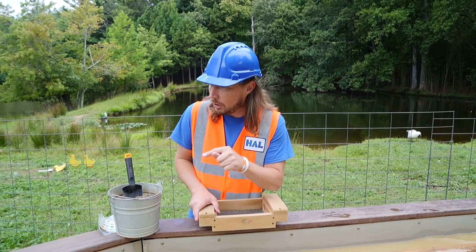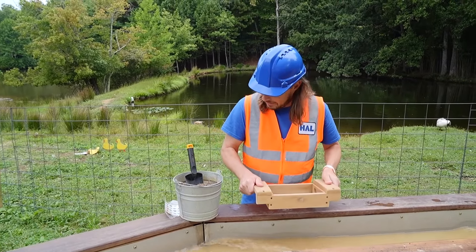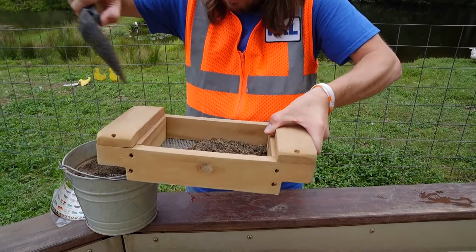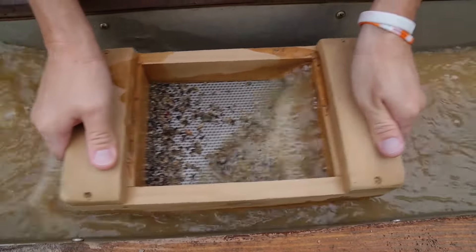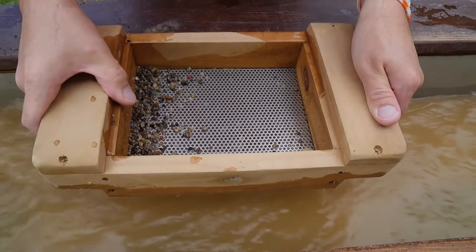All right, we're here. We're at the water trough at the Gold Rush Gem Mine. We got a sifter here and our dirt. Let's get a bunch of dirt in here. We'll do one scoop at a time. All right, here we go. You ready? And this is what you do — you move back and forth, back and forth. Looks like some cool stuff in there already.